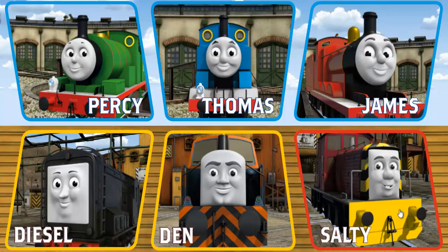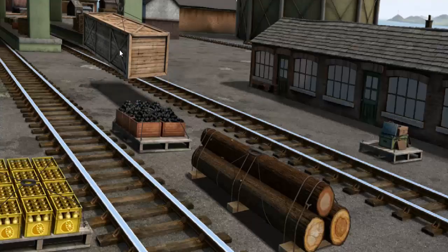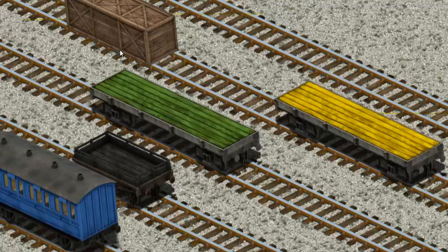It's a busy day at Brendam Docks. Thomas and his friends have many deliveries to make. Thomas must deliver the very long crate to Farmer McCall's farm. Help Cranky — let's lift and load. Now the cargo must be loaded.